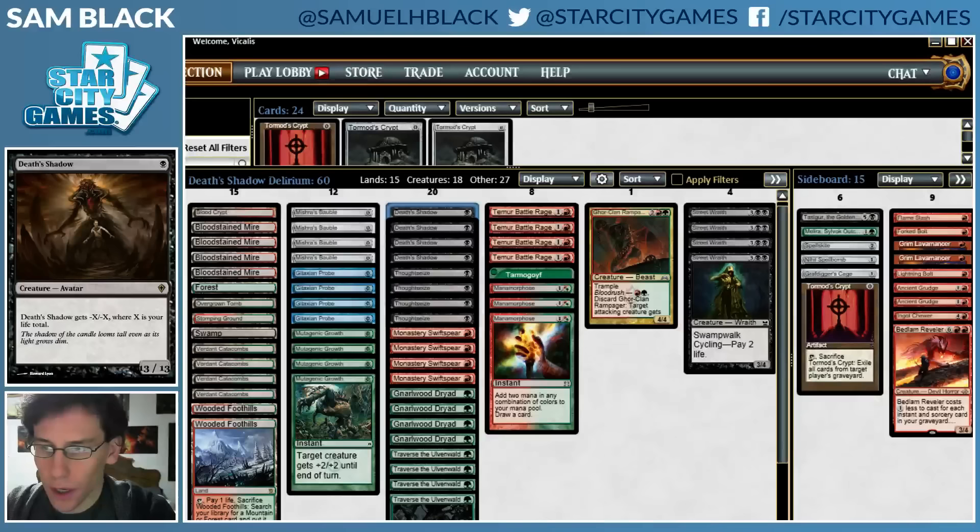I've also cut some Flameslashes for a Forked Bolt and a Lightning Bolt. I'm not sure about the Forked Bolt, but I think having more options on what kind of removal I have is valuable. The Lightning Bolt over Flameslash, oddly, is not so much because I want to be able to target players with it, but because I found that when I was sideboarding in removal I often wanted to cut Mutagenic Growth, and I was finding that I had too many sorceries — I think the instant instead is better for Delirium.